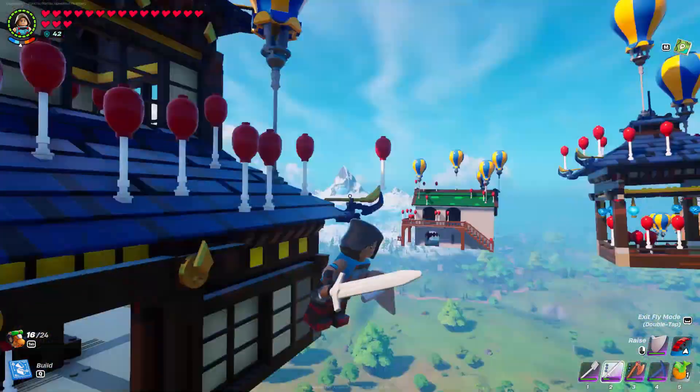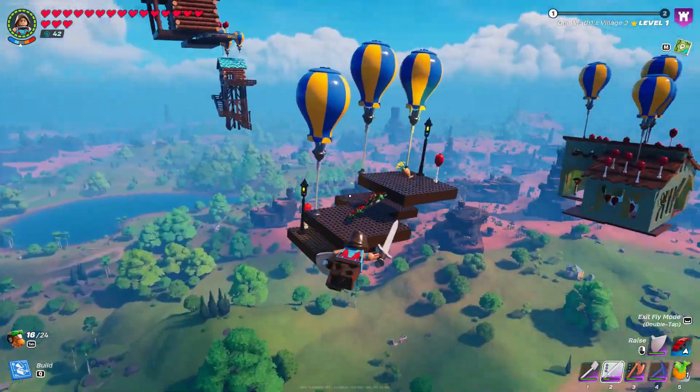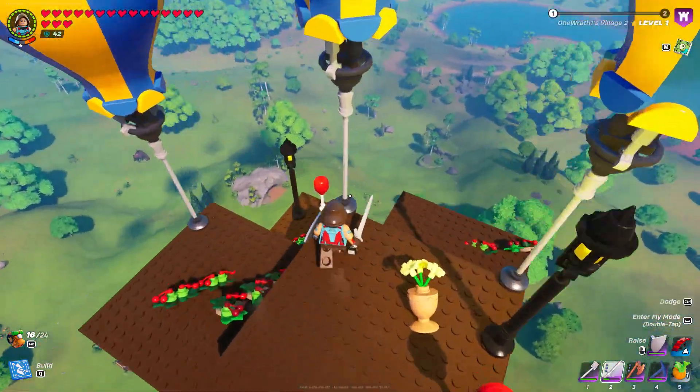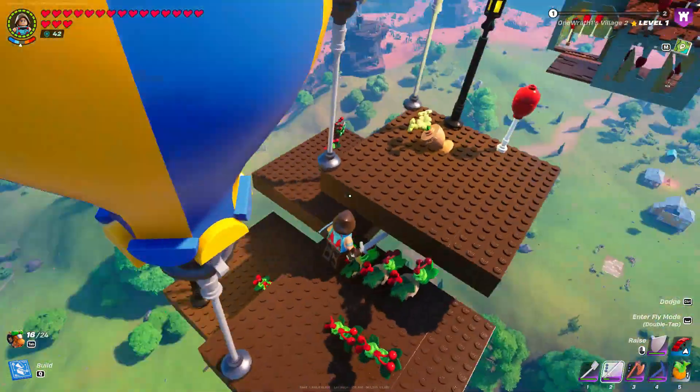That's why there are a bunch of little tiny balloons on them. This was supposed to be a town square but it got messed up because of a glitch — that's why there are a bunch of plants growing out of it.